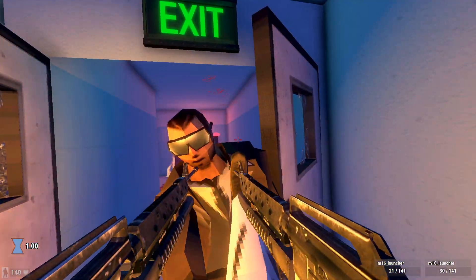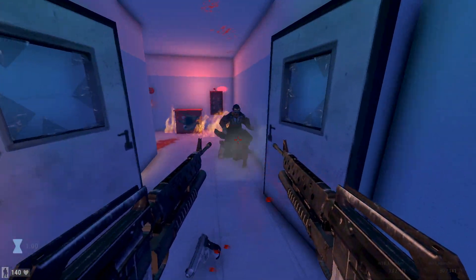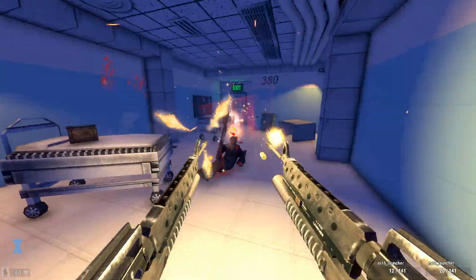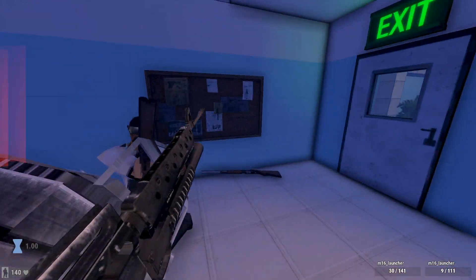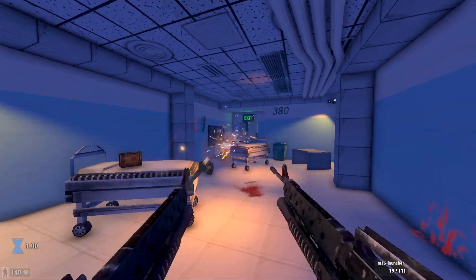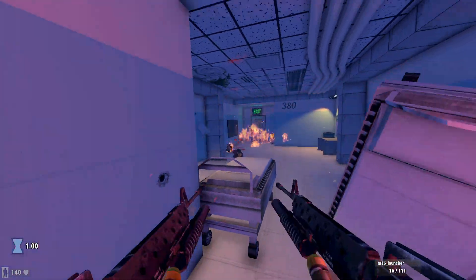The other big thing the update adds is a new dynamic lighting system that helps add a lot to the atmosphere and the overall feel of the game. It looks amazing. Lights can cast shadows now, they react to the environment in multiple ways. Explosions will light up the room, muzzle flash will light up the room. It really helps the levels pop a lot more, and it looks great.